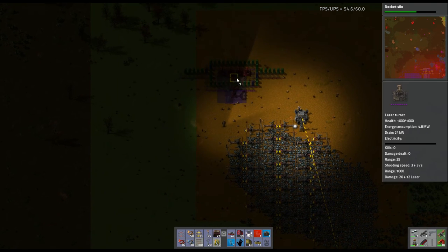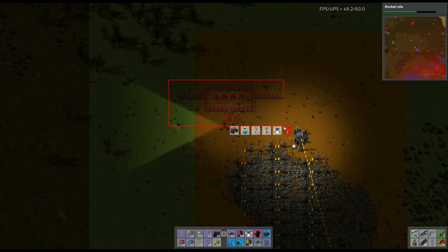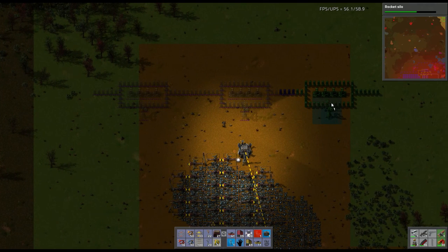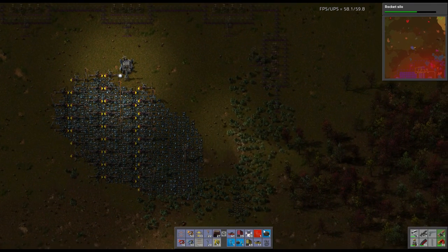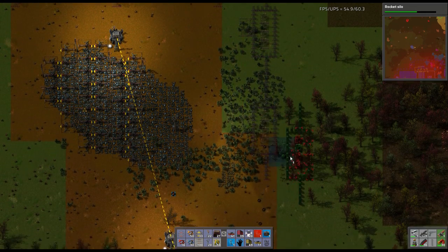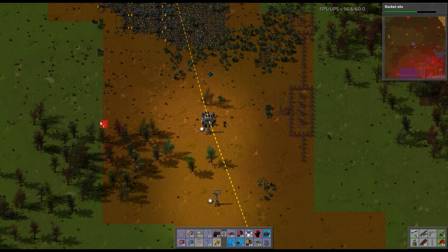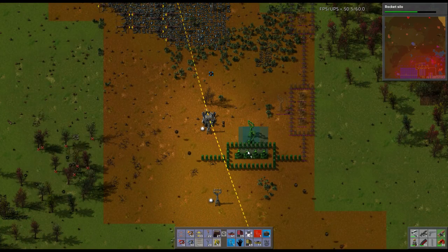I want to fill this out into a giant square - let's make this rather large. Let's get some more in here. We're going to make a station over here but I'm not going to worry about it too much right now. Let's leave some extra room down south - take the rest of these trees out.